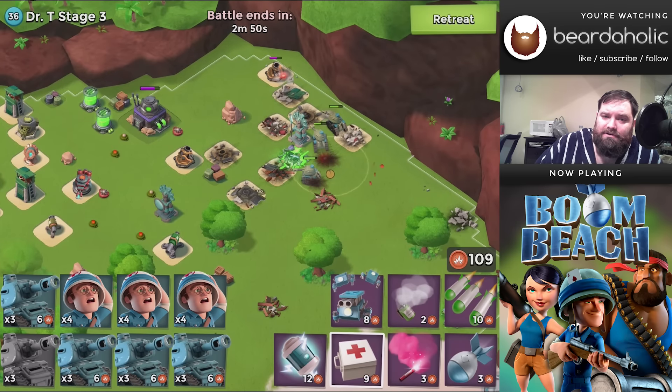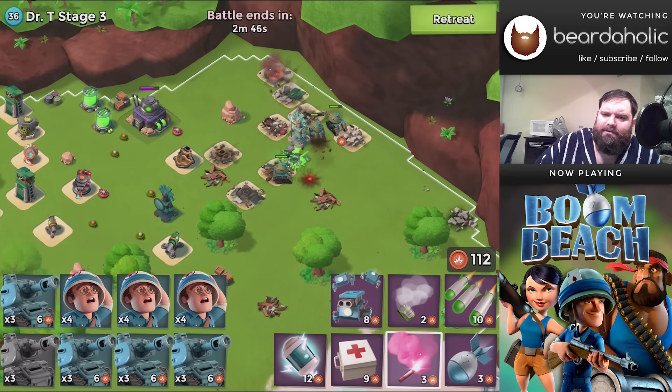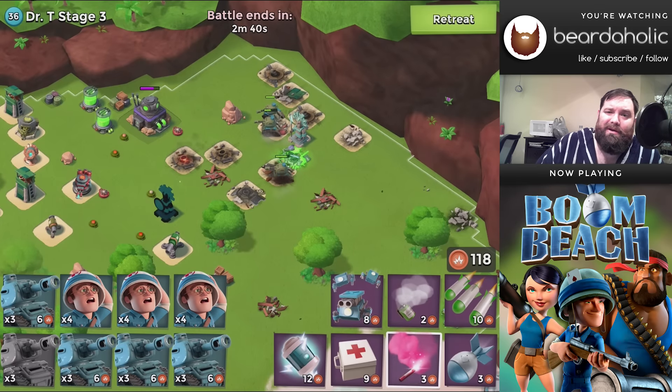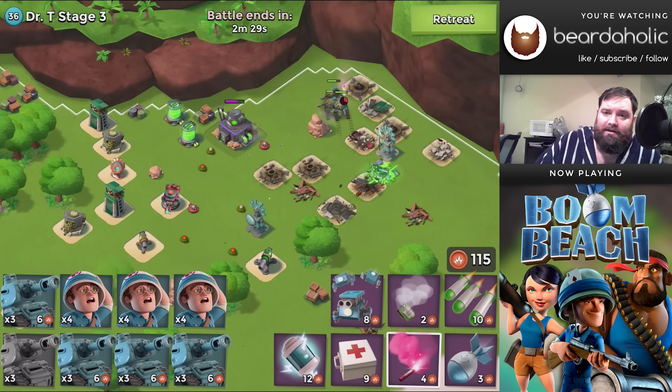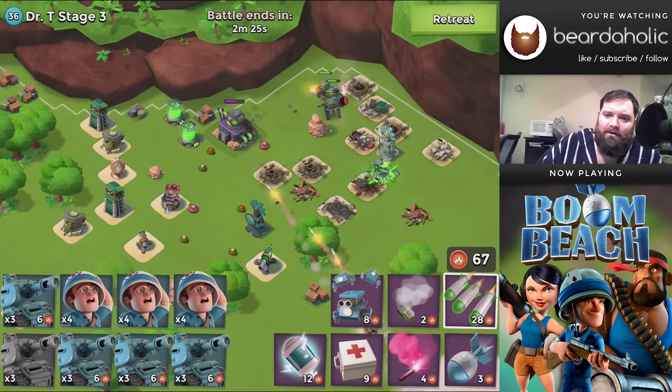Make sure to hug the right edge of the map, because there is a shock launcher with over 7,000 hit points. If you go up into the top right-hand corner, absolutely nothing can hit you, and you can basically perch yourself up there and snipe away — and get all the lovely loot at the end.